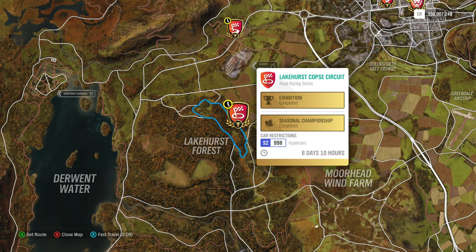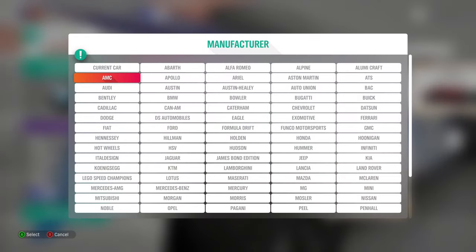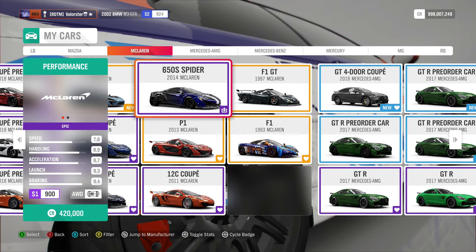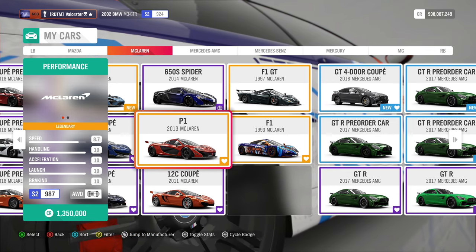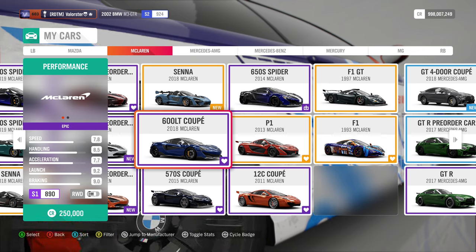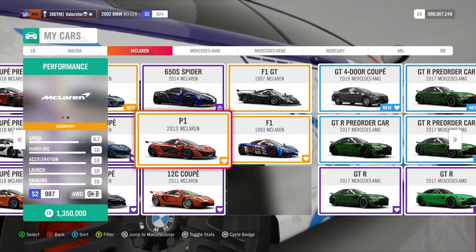For Get Hyper, you need S2 hypercars. There are several cars I like, but I really like the McLarens — they all drive well, sound good, and look good. I used the P1 for that. Also, a correction: for Silence of the Lambos you win the 2016 Lamborghini Aventador, and here at Get Hyper you win the Veneno — that was a little mistake of mine. The P1 is the car I used for Get Hyper.